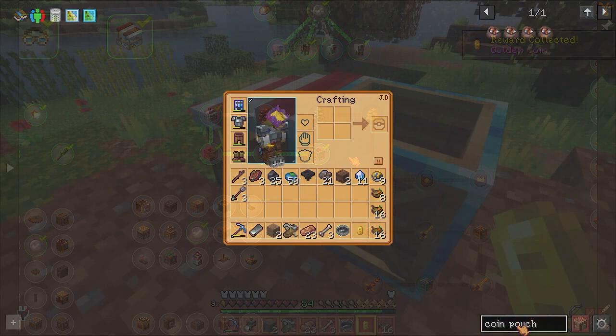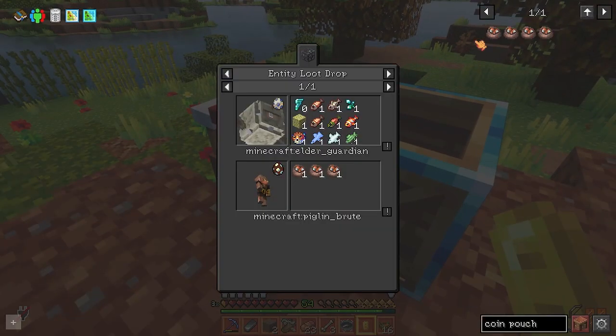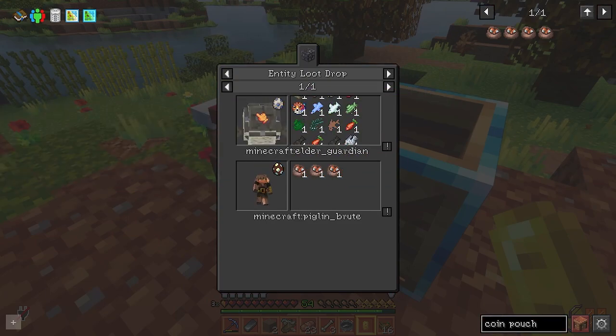An alternative method for getting coins besides the selling bin is from coin pouches. Coin pouches can be found as drops from mobs or in randomly generated chests in the world, and as a note the pouches do not stack but they do come in different tier values.